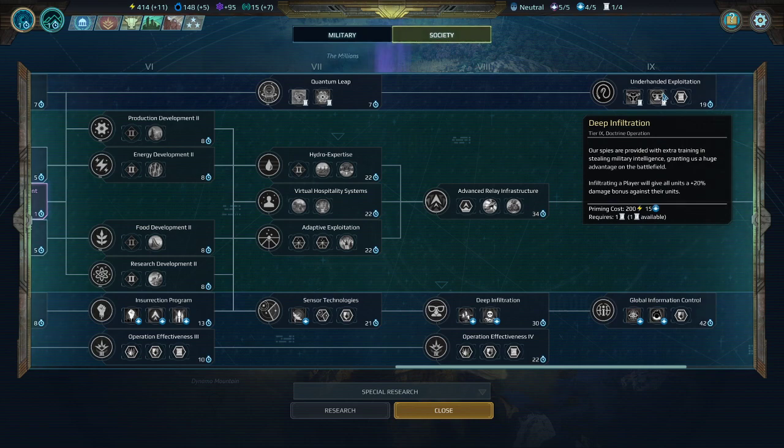Deep Elm Filtration is a lot of extra damage, but I find it hard to use these operations just because of the difficulty I play at. Against real people this is going to be almost guaranteed and a very powerful bonus. If you're playing against easier AIs, this is also a lot of extra damage in a relatively inexpensive way.